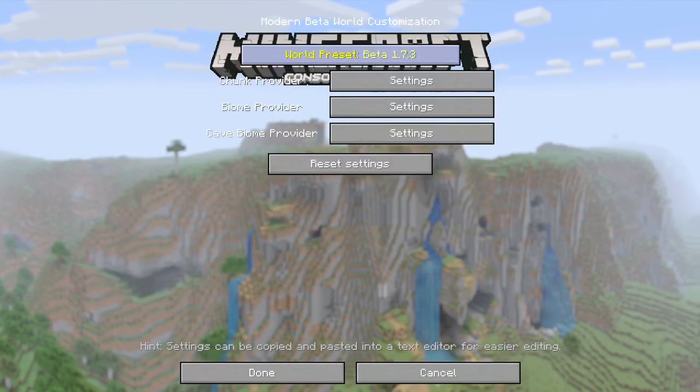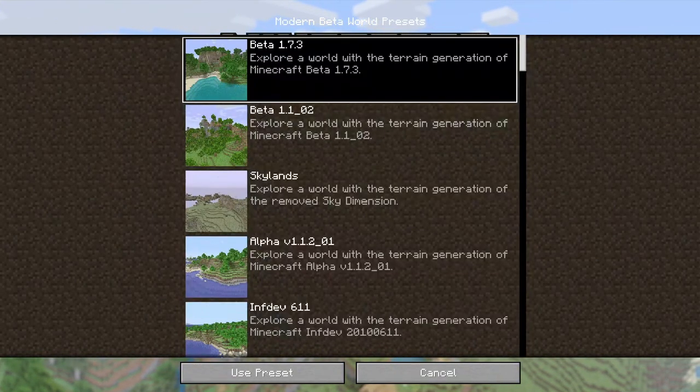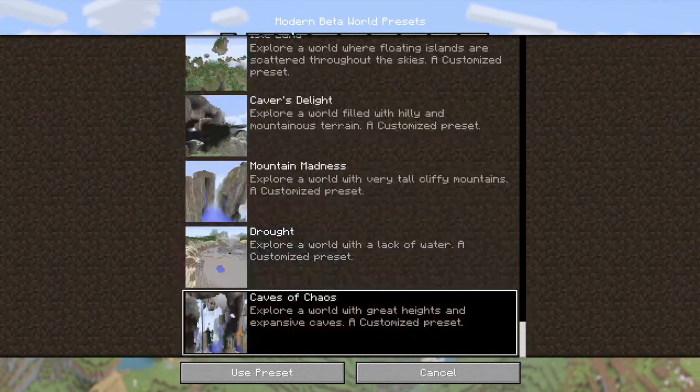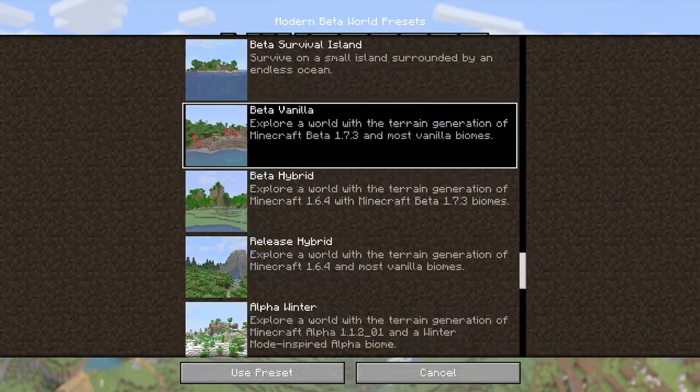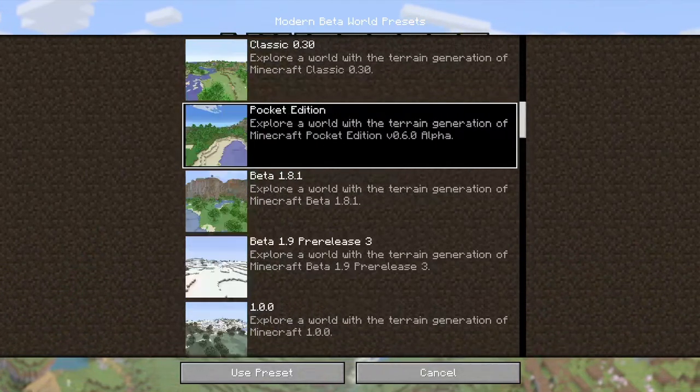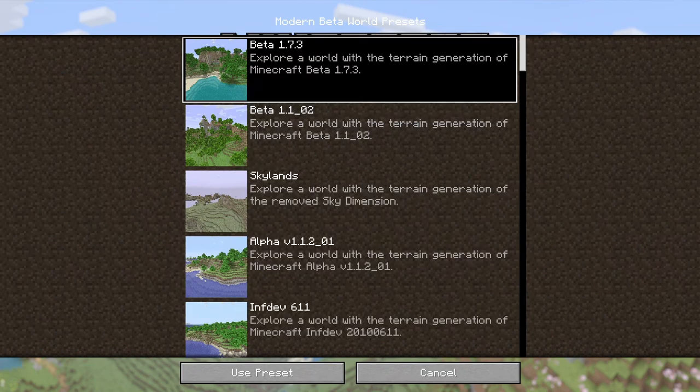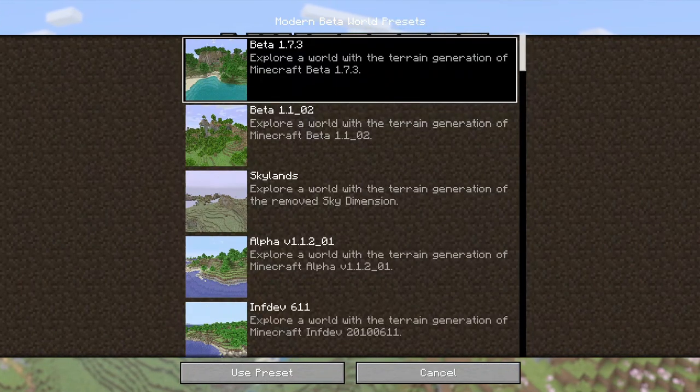Modern Beta — what! I can go back, this is actually nice. There's a lot of stuff here. It's a really good run — let's see, we're gonna just do Beta 1.7, Beta 1.7.3.